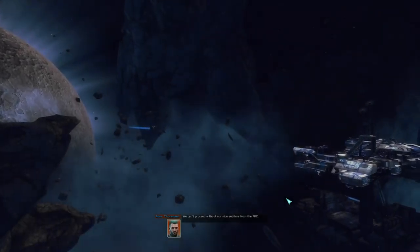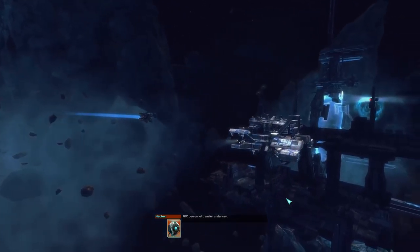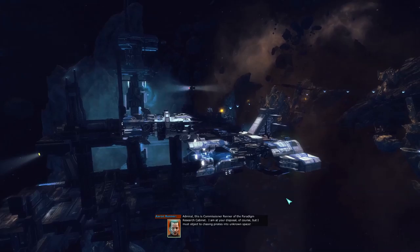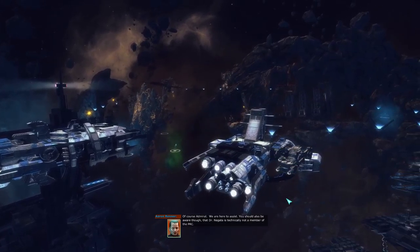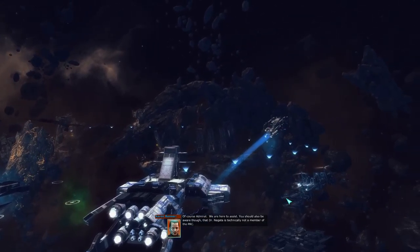We should be chasing our T-cells down already, Admiral. We can't proceed without the auditors from the PRC. PRC personnel transfer underway. Admiral, this is Commissioner Renner of the Paradigm Research Cabinet — I'm at your disposal of course, but I must object to chasing pirates into unknown space. If the PRC wants to tag along, make yourselves useful and help us get those T-cells back. You should also be aware that Dr. Nagata is technically not a member of the PRC.